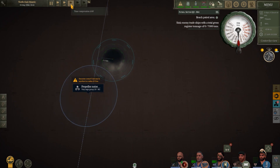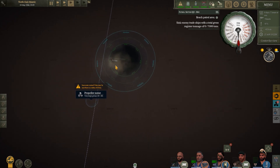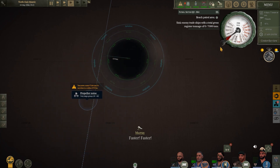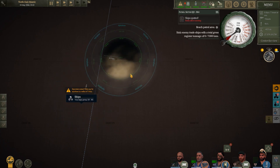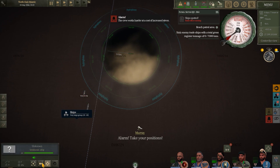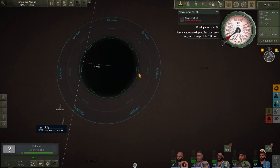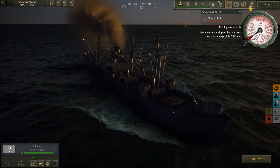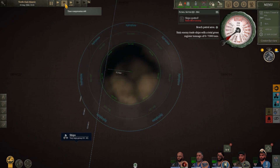We've got our first contact here — we're barely down the coast of Portugal and we've encountered ourselves a convoy. We've got ourselves in a position and we're going to wait for them to approach. We want to be around about five kilometers away from the convoy line, maybe a little bit closer if we can. It looks pretty good at the moment — we've got ourselves a Liberty cargo, and another Liberty, so there's a little bit for the taking.